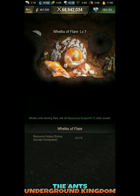The Ants Underground Kingdom ornamental gallery: build one Whelks of Flare with shining flare to get all resources output plus 0.1 percent after owning ornaments. Before starring up, you need to find and build the new building, Ornament Center, from Build. After starring up, additional attributes can be improved to help you develop rapidly.